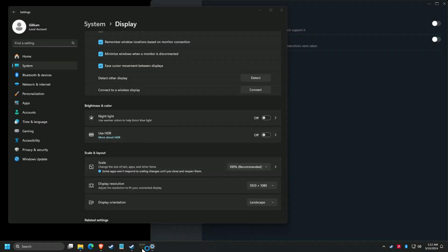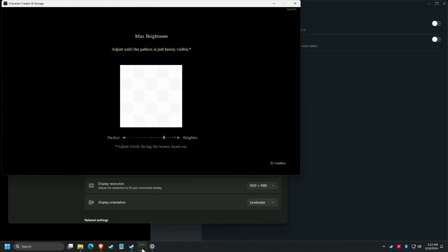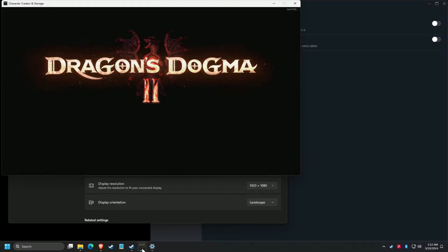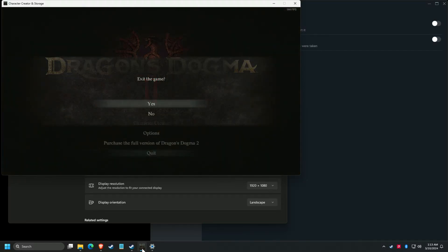Let's launch the game. As you can see, we're back at the setup menu. Work your way through the settings until you're at the title screen — the new hidden settings are now locked in. Now let's exit the game and go back to the Windows Display Options.